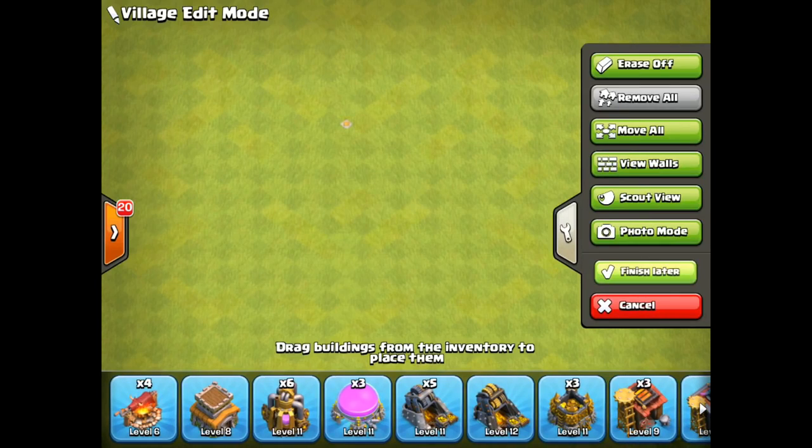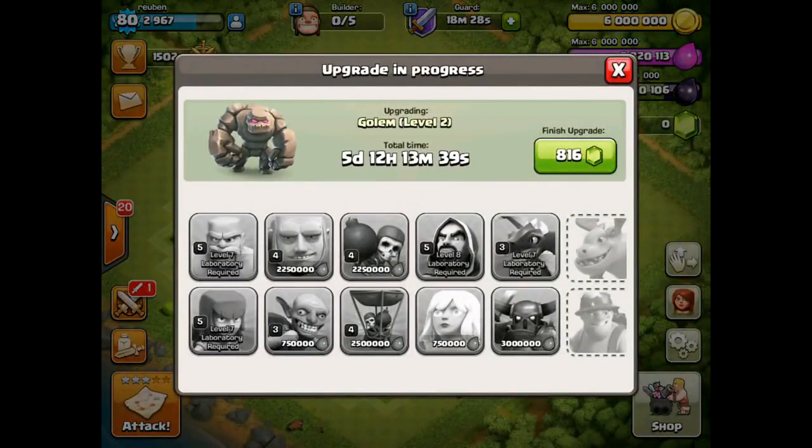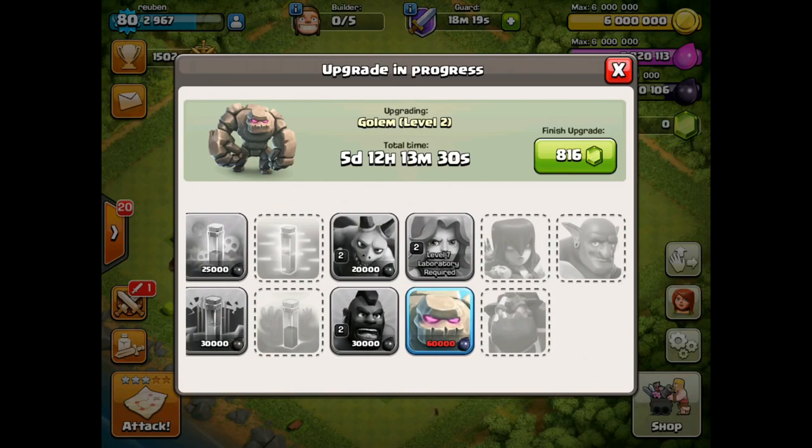Now let's look at what you want to upgrade in your lab. Start farming for dark elixir as soon as you get to Town Hall 8. The higher the league level, the better chance you have of farming dark elixir, so I'd go up to maybe Crystal League and use wall breakers, barbarians, and heal spells to break through walls and get the dark elixir storages if they're close to the outside.